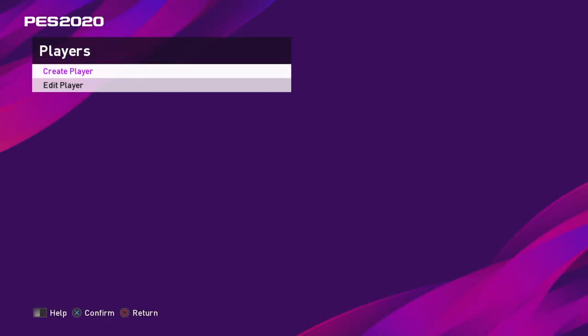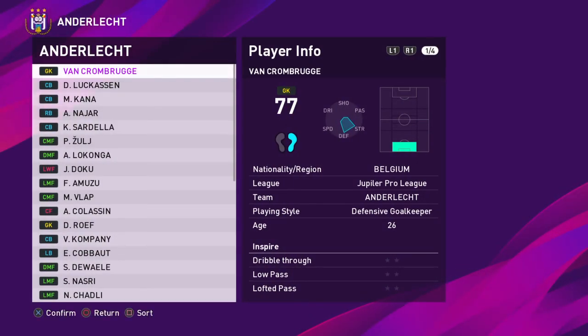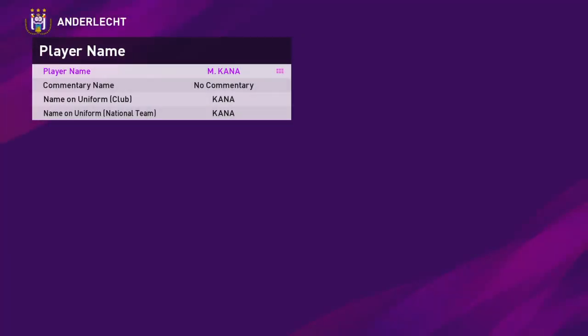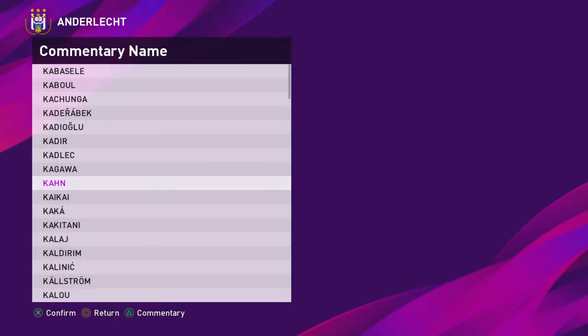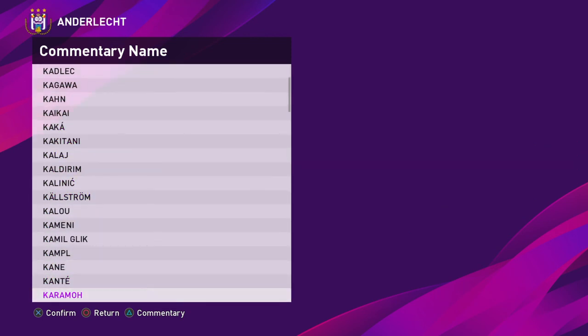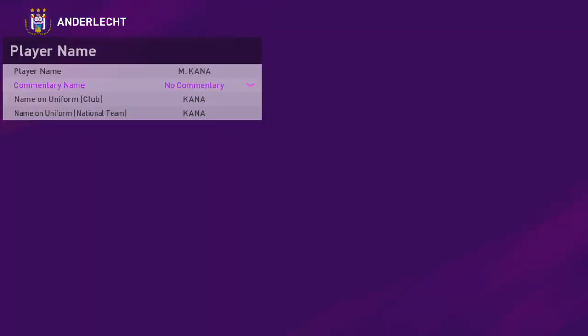If I go into Players, you can create players and it's very detailed. You can edit players and add something — maybe give them a commentary name if they don't have one. So this player doesn't have a commentary name — I'm not sure if 'Kana' exists in the system. There is a Kana, so I could give him a name similar to his name if I wanted.